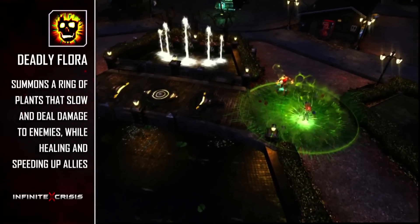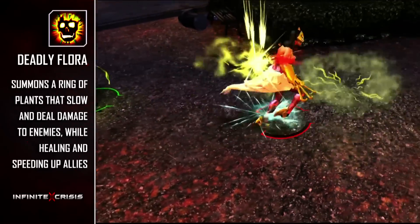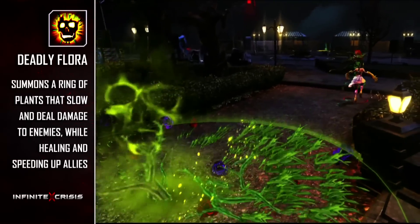Finally, Deadly Flora summons a ring of vicious plants and slows enemies caught inside and deals power damage per second. Allies in the ring are healed each second and have their movement speed increased.